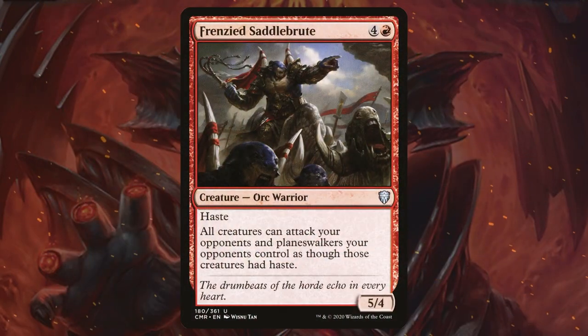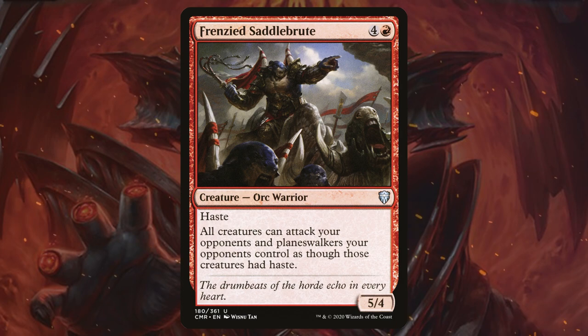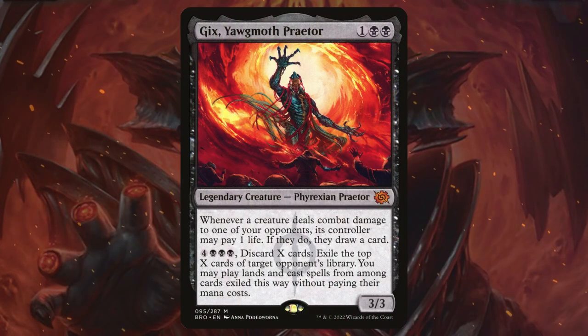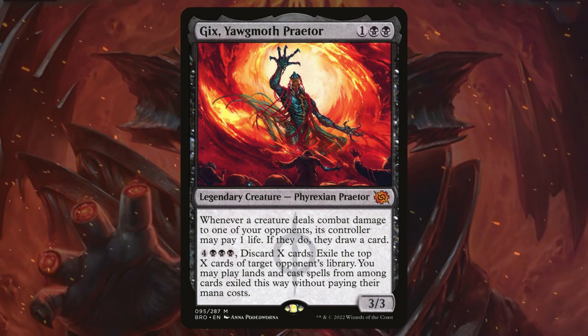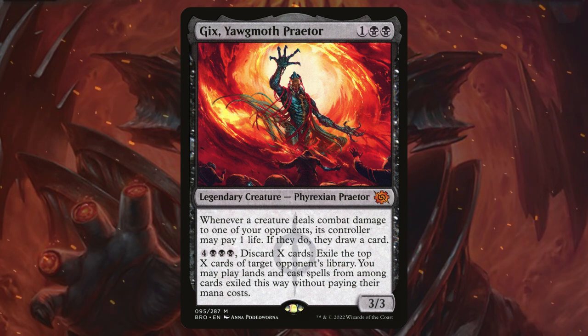Frenzied Saddlebrute is going to incentivize our opponents to attack each other because it's going to give their creatures haste when they're not attacking us. Geek's Yawgmoth Parade is another card that incentivizes our opponents to attack each other — whenever a creature deals combat damage to one of our opponents, its controller may pay one life; if they do, they draw a card.